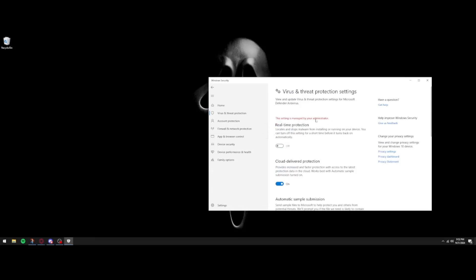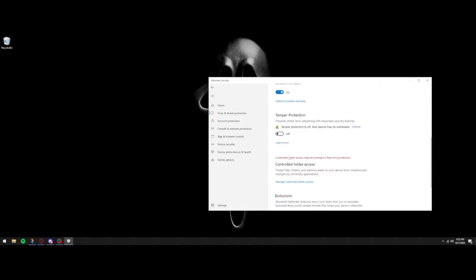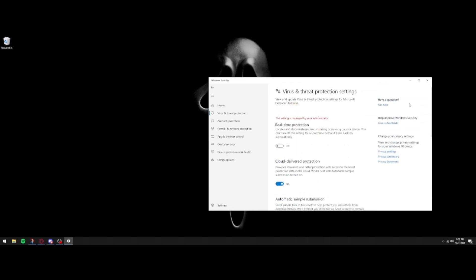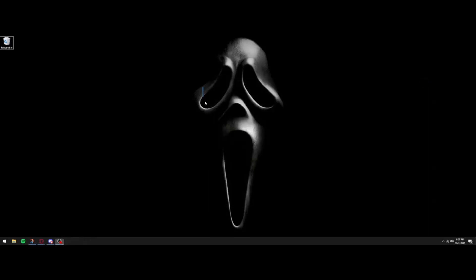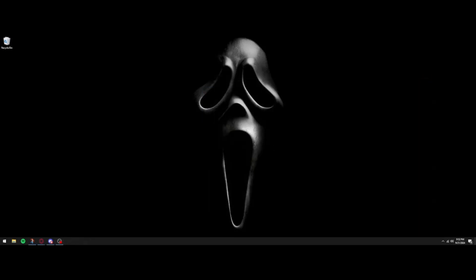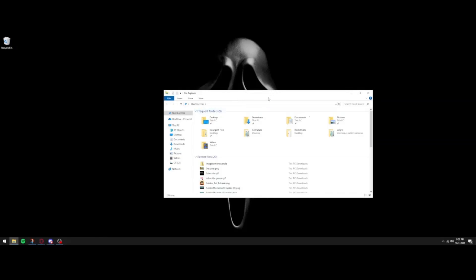Go to Virus and Threat Protection, scroll down, click Manage Settings, and turn off Real-Time Protection. Mine already says it's off because I permanently disabled it, but you just need to turn off real-time protection. After that, take the downloaded zip file and drag it to wherever you want the executor to be — in my case, the desktop.